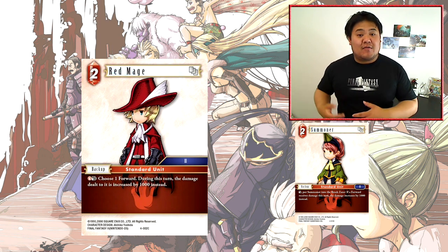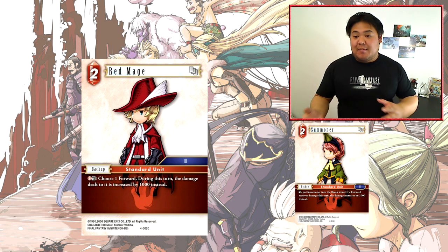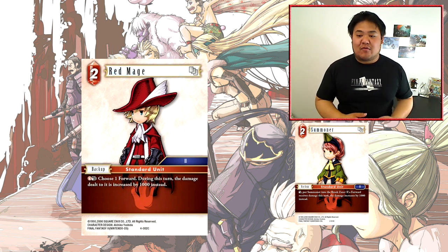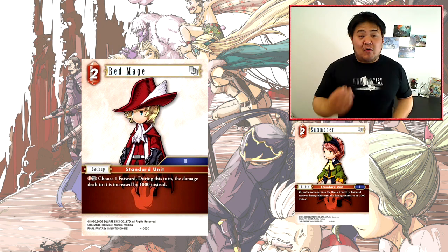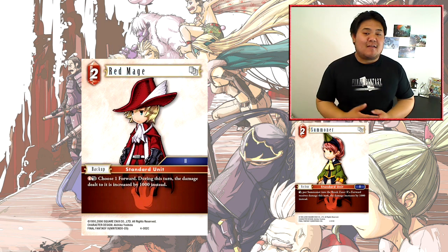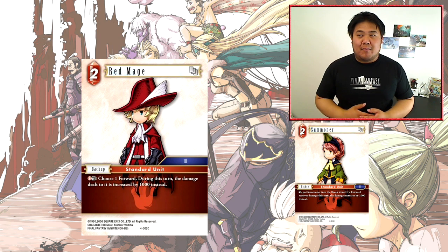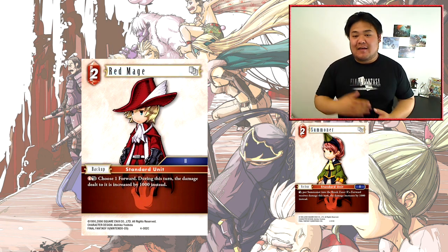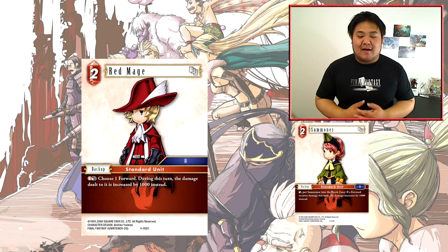This is handy — it helps you get over stuff like Minwoo. If you're just one short, being able to put yourself one up allows you to actually deal damage. This card is comparable to the 2-cost backup from Opus 2 called Summoner, where you could break it to amplify all damage by 1000 for the turn. However, this card only amplifies damage to one particular forward, so it's a lot safer — you're not going to be in a situation where you receive additional damage back to your own forwards.